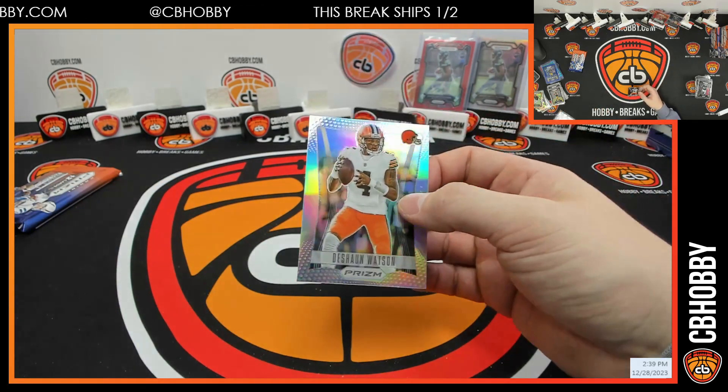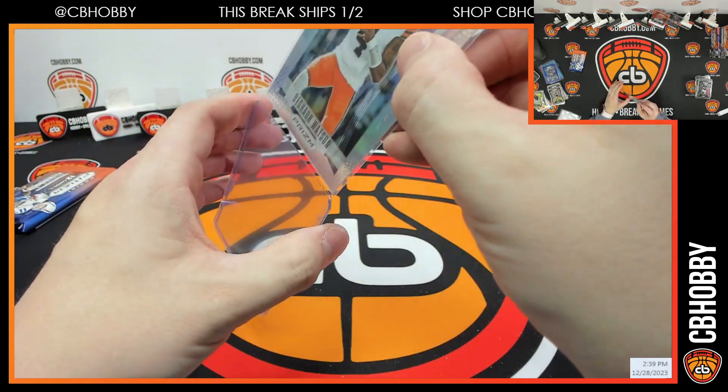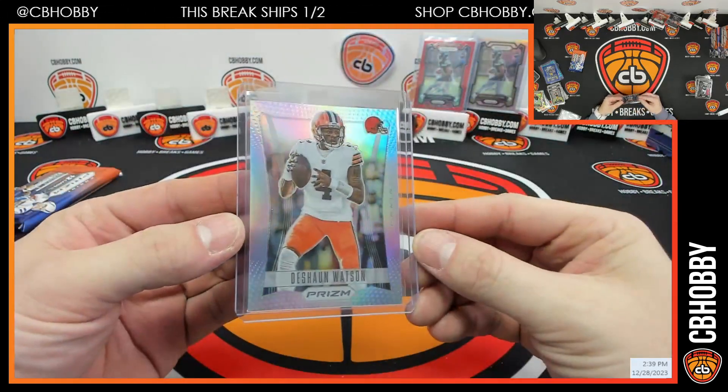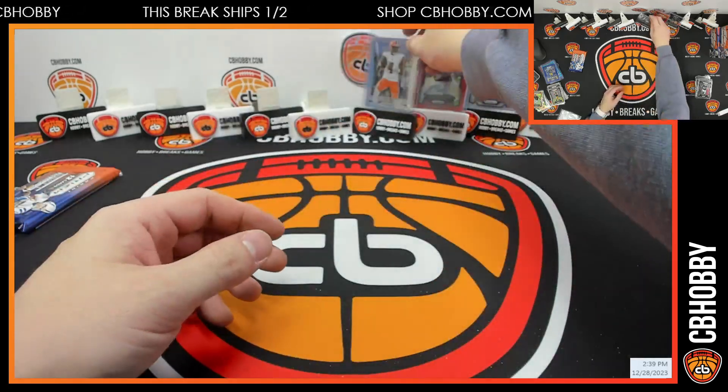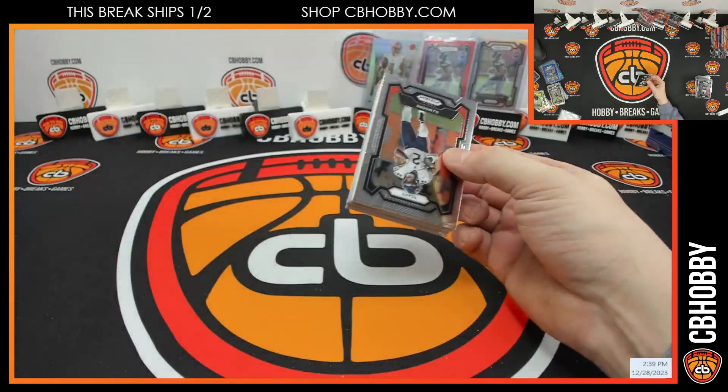Little Deshaun — this would have been nice before the season, maybe. Prism in general is rough. I don't know if you're new, but it's a tough product — heavily printed.